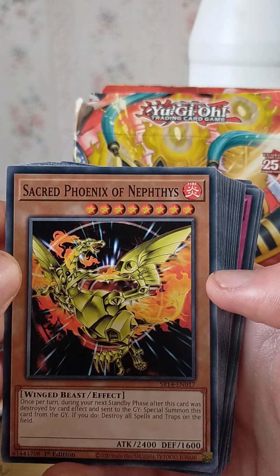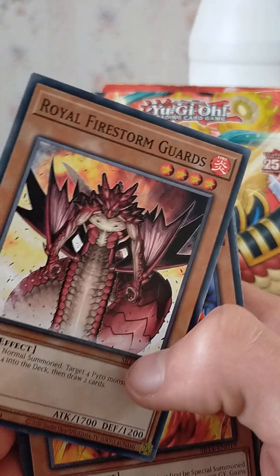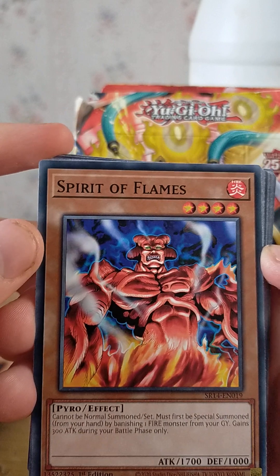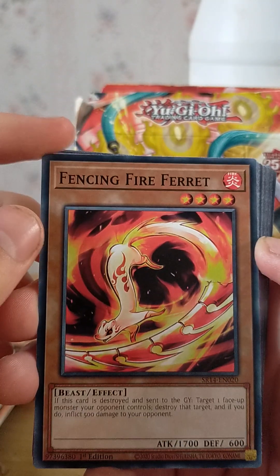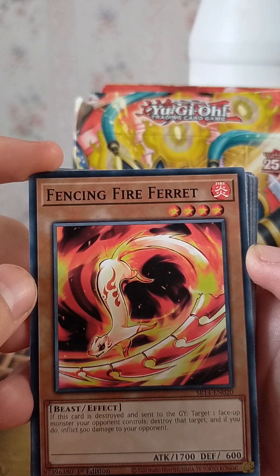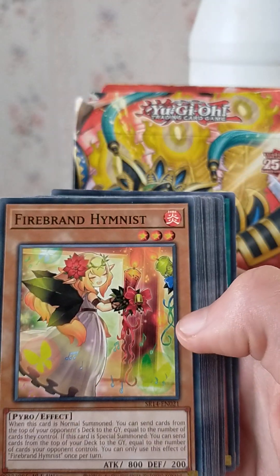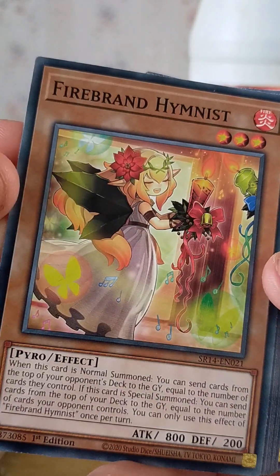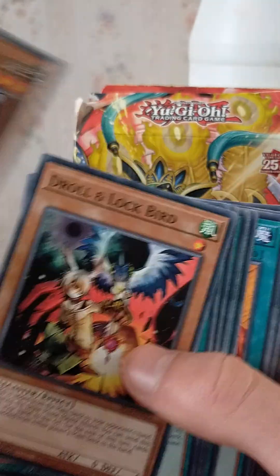Dogo random, Mad Flame Kaiju, the Blazing Mars — oh, look at the artwork! Bonfire Colossus, Sired Phoenix of Nephthys, Royal Firestorm Guards, Spirit of the Flames. Fencing Fire King Ferret, Firebrand — don't look at how it's saying that — Alpha the Master of Beasts.